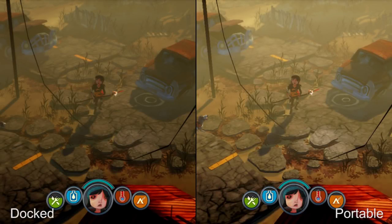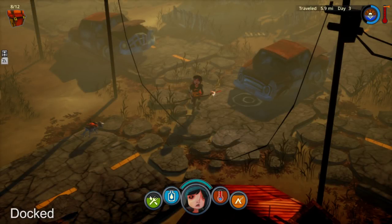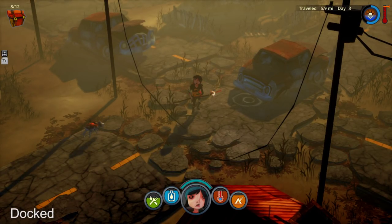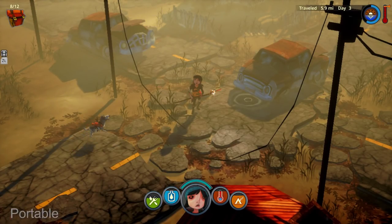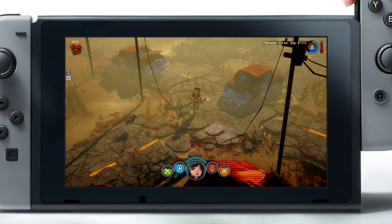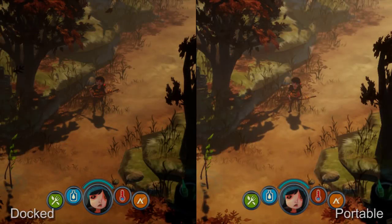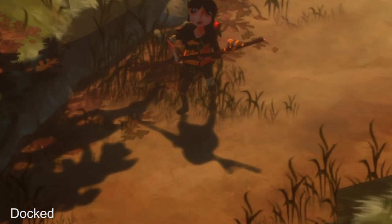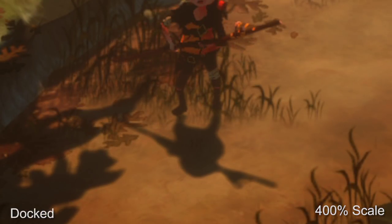In portable mode, resolution is dropped down to around 672p, so the presentation isn't absolutely as crisp as titles running at native 720p. But to be honest, this is kind of a non-issue on the Switch's screen. The pixel density means the game still looks crisp and very clean, and unless you're looking really closely at the edges, you're getting a very refined presentation in handheld mode. The only other visual reduction is shadows being rendered at a slightly lower resolution, though this is almost impossible to spot on the small screen.